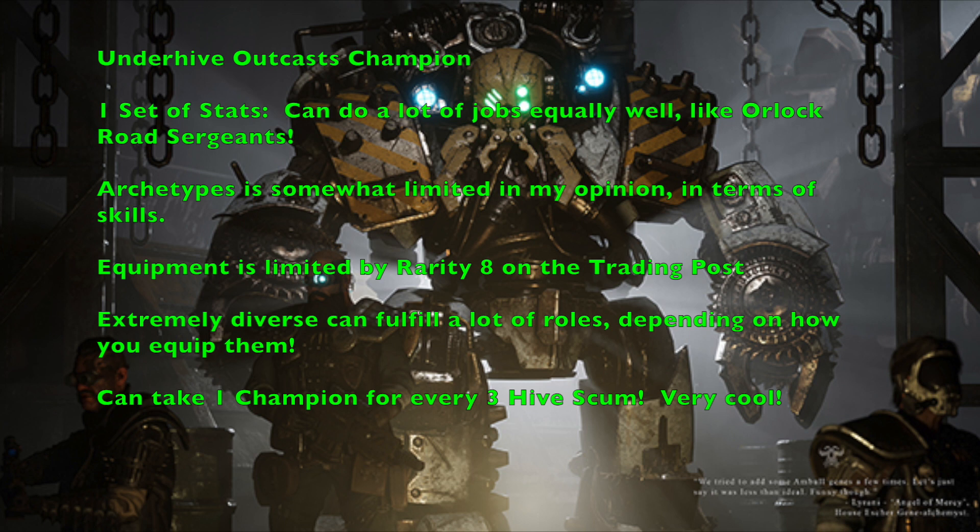There are some drawbacks to the outcast champion. Just like the leader, you must pick an archetype — five choices: Brawler, Gunslinger, Survivor, Mastermind, or Wyrd. However, their archetypes are somewhat limited compared to other gangs; champions typically have two primary skills and around four secondaries, but outcast champions only have one primary skill and two secondaries. Their starting equipment is also limited to a maximum rarity value of 8 on the Trading Post, meaning many powerful weapons are inaccessible from the start.